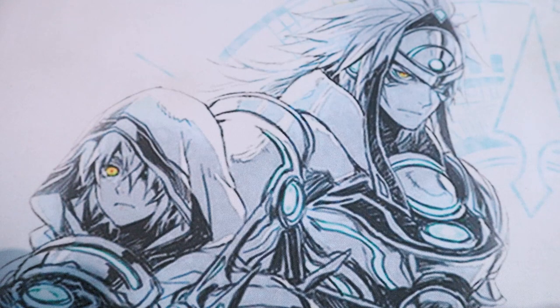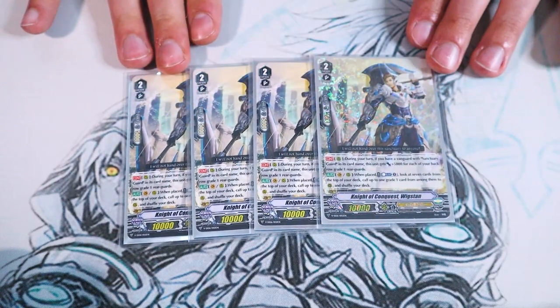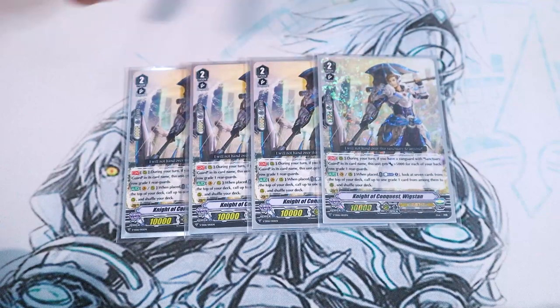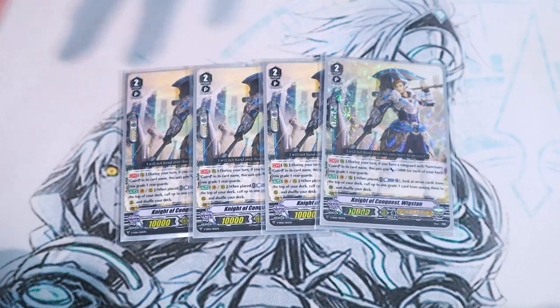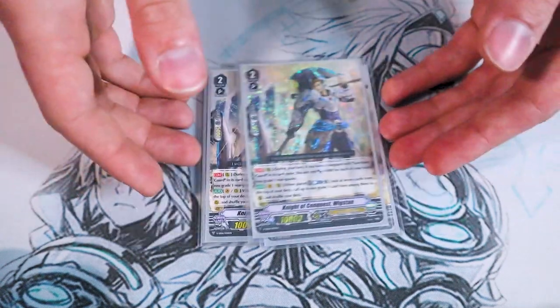Moving into grade twos — we got Wingstand. This is direct Sanctuary Guard support. First skill is during your turn, if your vanguard is Sanctuary Guard, it gets 5k for each of your grade ones. So by itself it's a 25k beater if your back row is full of grade ones, becomes 35 when you re-stand Sanctuary Guard, and 45 if you get a trigger. The second skill is van or rear when placed — counter blast one, look at the top seven, search for a grade one, call it, shuffle your deck. Really good.